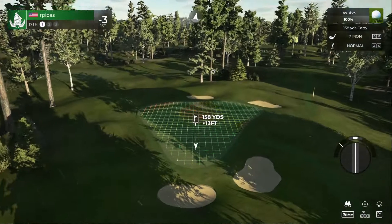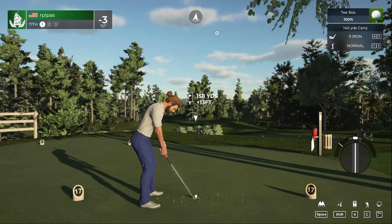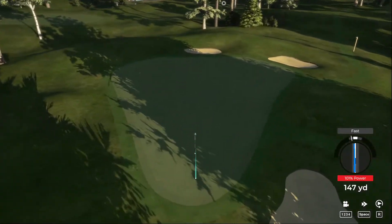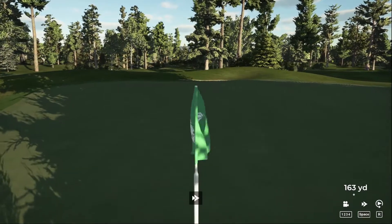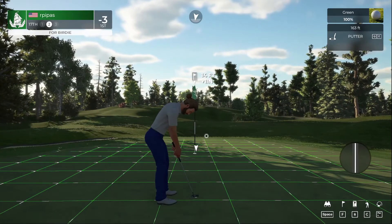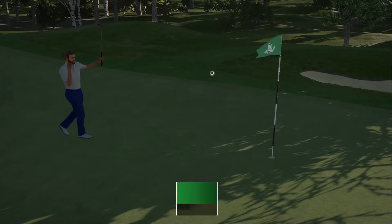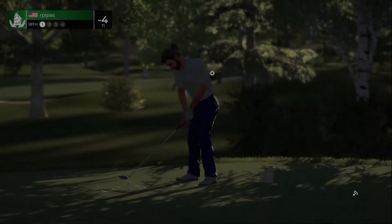Teeing up now on the 17th — downhill, downwind. Going to loft a nine iron up there. Heading for the green, I'm super liking this. We almost made a hole in one! Fourteen-footer — it's getting there, and that'll work for the birdie. We're going to four under par, sitting at four under for the round, teeing it up now for the final hole.